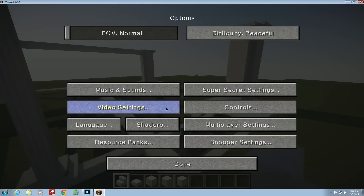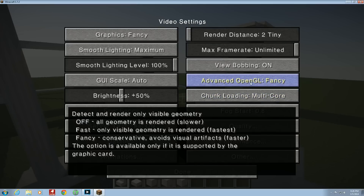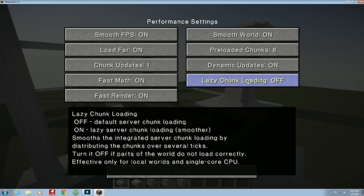You're going to want to change to multi-core if you have more than one core. Navigate over to Performance. You're going to want to turn pre-loaded chunks to 8. Lazy chunk loading on.